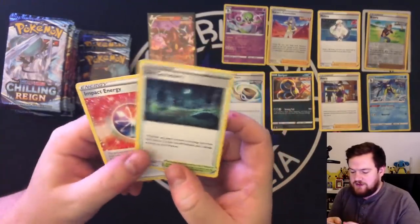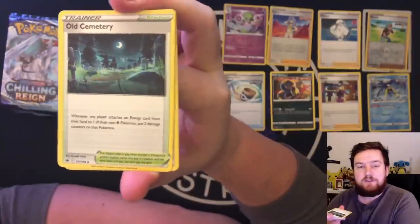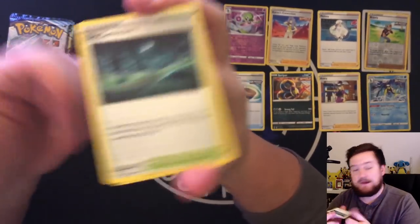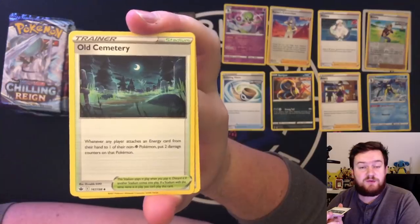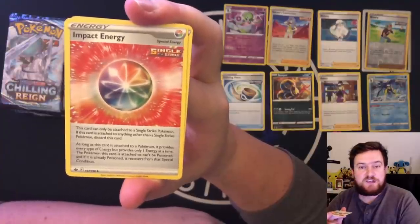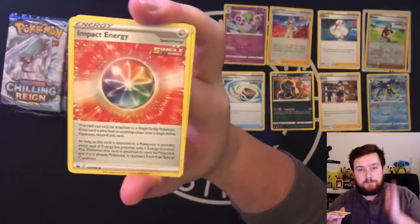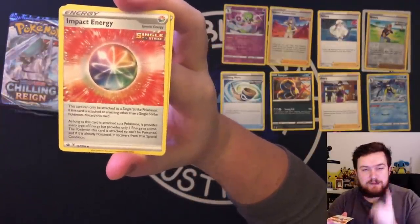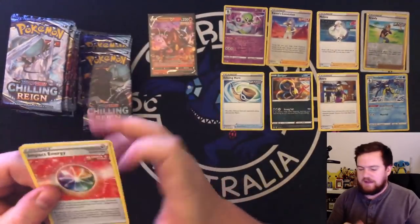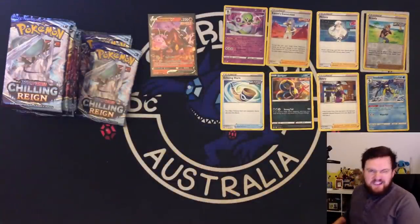We've got Impact Energy and Old Cemetery. Old Cemetery is really interesting — whenever a player attaches an energy to one of their non-psychic Pokemon, you get two damage counters. We could combine that with our Tauros to get some more damage. And we also have Impact Energy, which can be attached to a single strike Pokemon. It's not single strike energy, but it gives Aurora energy to every single strike Pokemon, and they can't be confused — which is pretty nice.